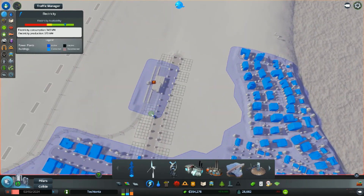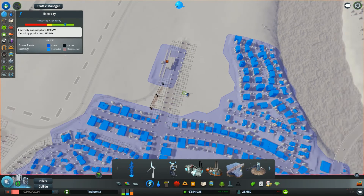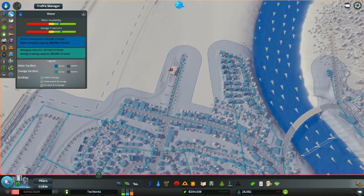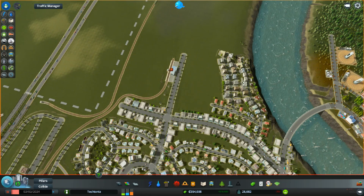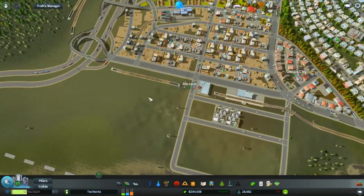And then because I'm actually going to bring this stop online, we are going to need power to it, which will be brought via that power line for now. Power is doing fine, water is doing fine. Trash, however, is not — and I will take care of that in the new industrial area.